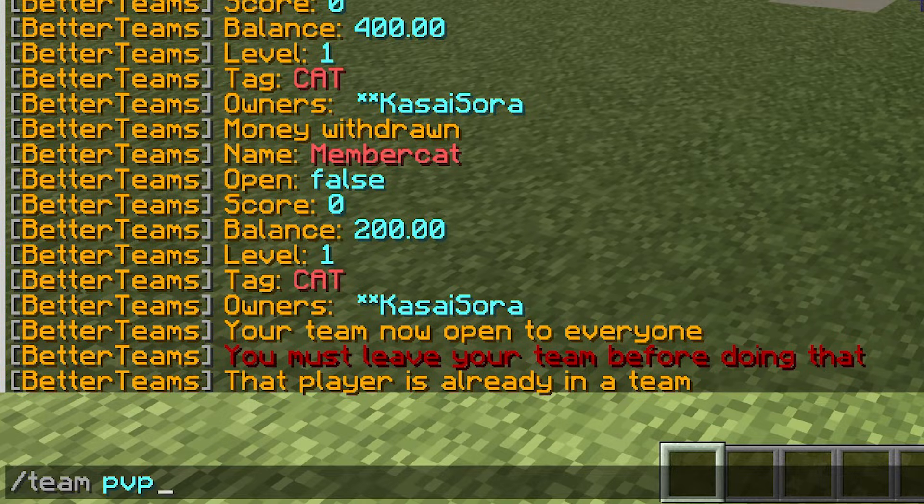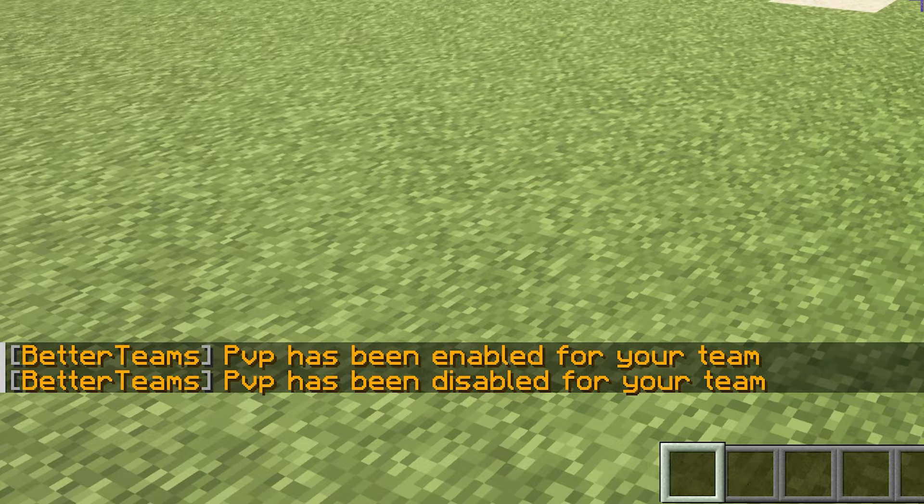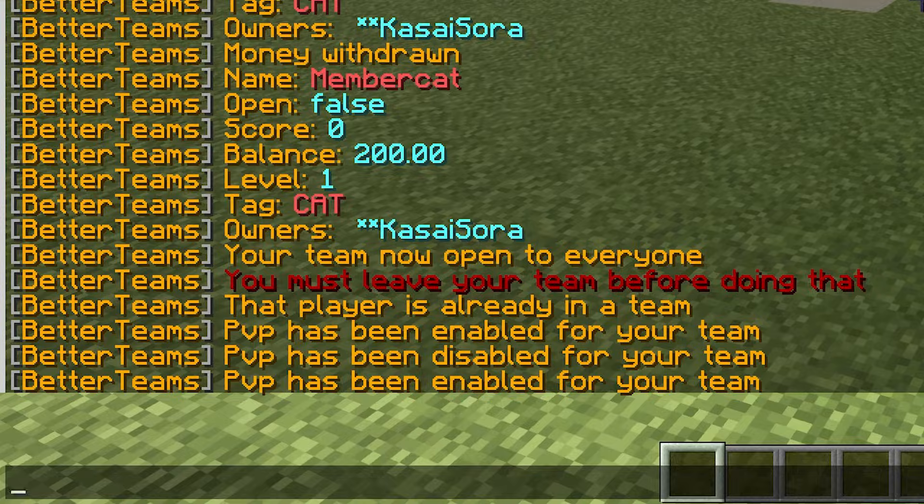Now, another important command is slash team PvP. So this will disable or enable PvP for your team. If PvP has been disabled, that means that everyone inside of your team will not be able to PvP with each other. But you will also not be able to PvP other allies. If PvP is enabled, then your whole team can just fight each other — friendly fire enabled — and then your team is also able to fight other allied teams.